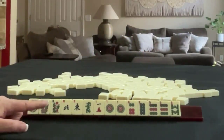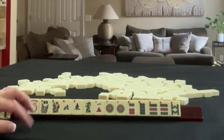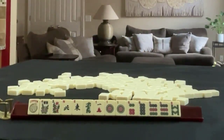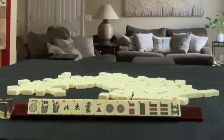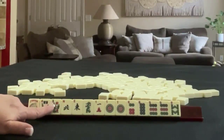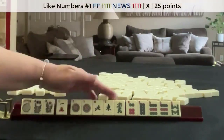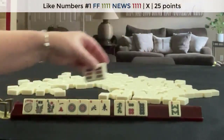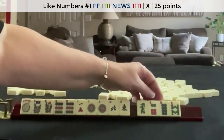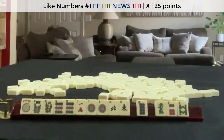If these were your tiles, what would you focus on and what would be your first pass? If these were my tiles, I would leverage the multiples — the flowers in particular — and then probably like numbers with ones and news. I would keep the nines just in case other nines come in instead of the ones, and then I would pass those three. Like numbers with news — that's what I would focus on.